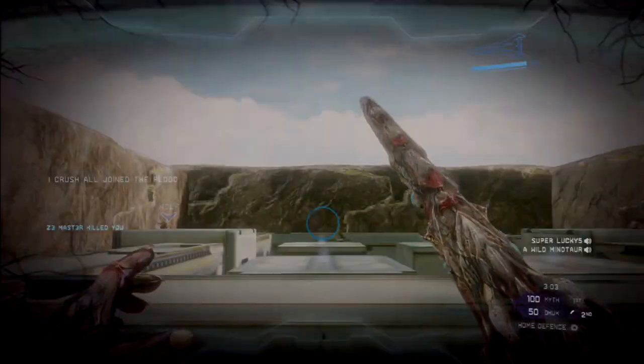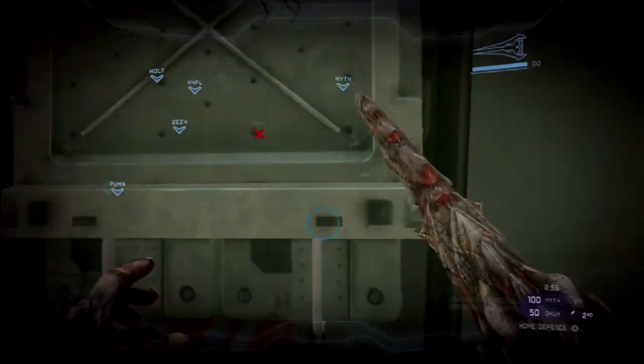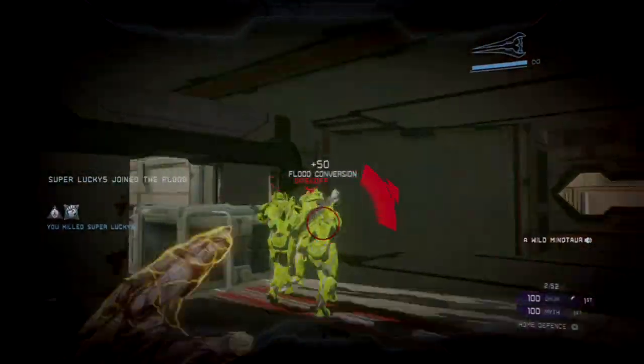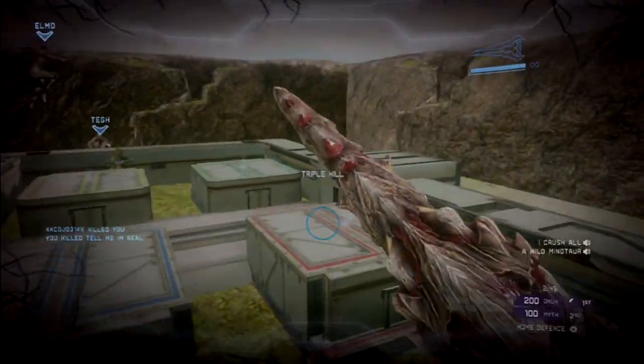I try a frontal assault — that doesn't end well. I realise there are loads of people guarding the front door, so I go through the teleporter and go for the back door. The back doors never seem to be that well guarded. I break in and get a triple kill before they're able to take me out. So if you're holding out in a house, you have to pay attention to both entrances.